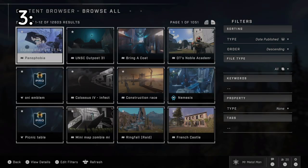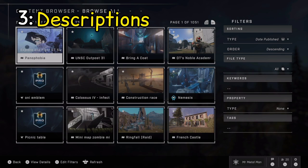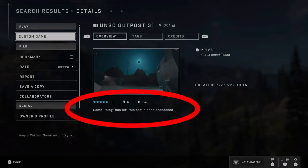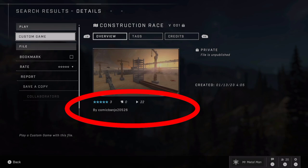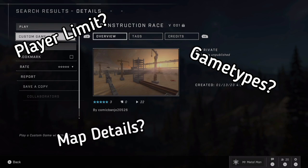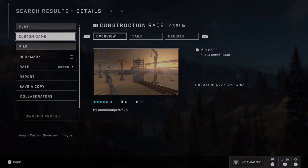Next we're going to get into another issue I see a lot of: map descriptions. They may not seem like such a big deal on the surface, but as somebody who hosts a lot of custom games, I look at the descriptions to determine how many players can play on the map, what kind of game types go with the map, or any other important details. Here are a few examples I found in the content browser of map descriptions that are lacking details — one mentions unlimited grapple shop but not much else, one has a nice tagline but nothing about player count or game types, and one just says 'made by the creator.' As somebody who hosts custom games and looks for new maps all the time, I really wouldn't bookmark any of these maps.